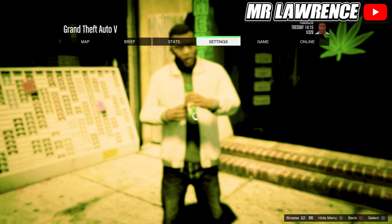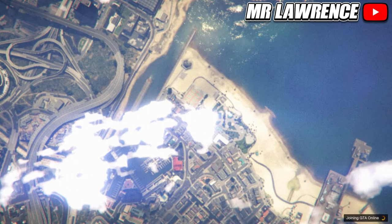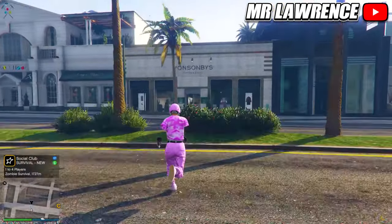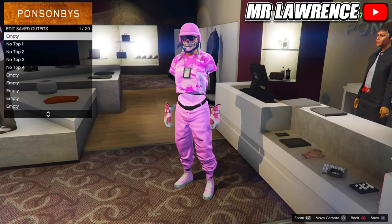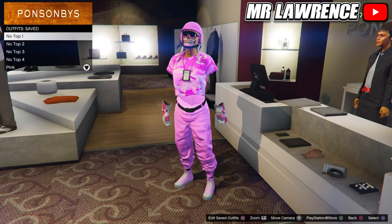Once you are in story mode, go straight back into online. While you are back in online, you will still have the outfit equipped that you wanted to keep, so just save that outfit in slot number 20. If you did everything correctly, the outfits will also be transferred over.